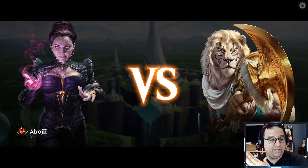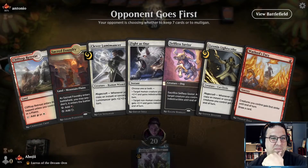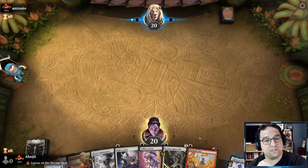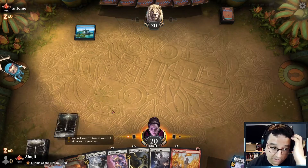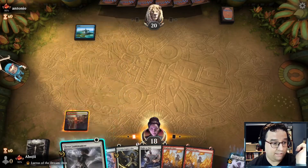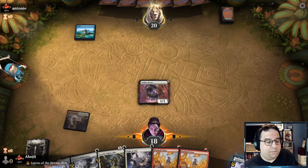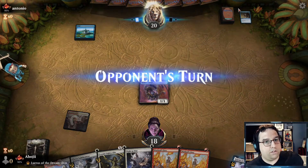Match number three — just got our heads pounded in by our own deck type, but also the opponent doing really cool stuff with counters. Opening hand looks cool — we've got a couple of actual playable spells. I'll start off with Sacred Foundry and go out with Selfless Savior, because I'd rather have it on the field to protect possibly the Lightscribe next turn.